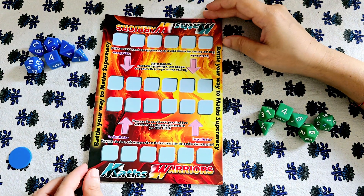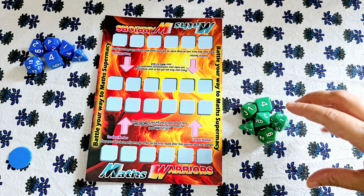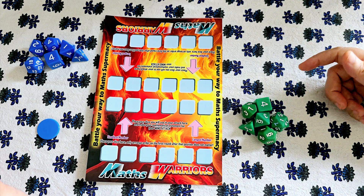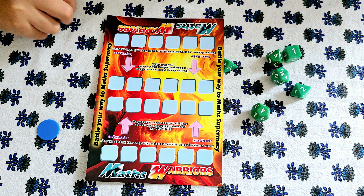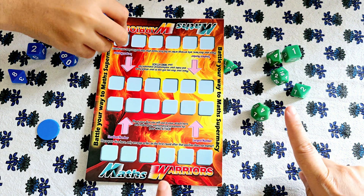We're going to play this game called Math Warriors — Battle Your Way to Math Supremacy. It comes with two sets of dice, green and blue, six of them along with a token. I'm going to play with one here. I'm not going to share the rules and strategies in this video — I'll do a separate video for that — but let's just show you how to play.